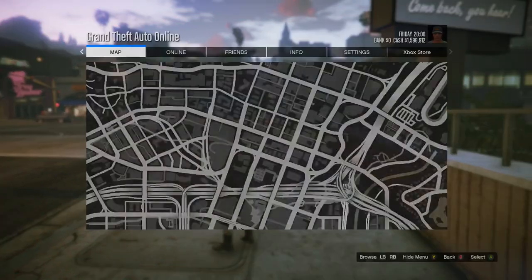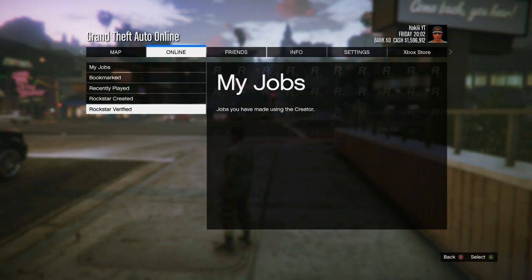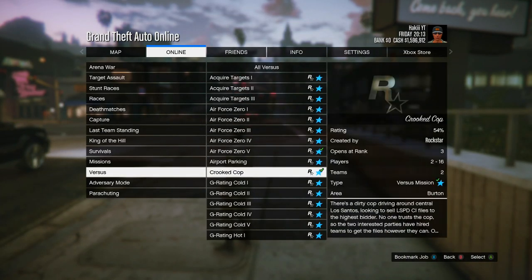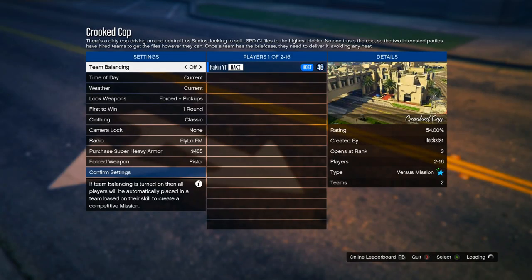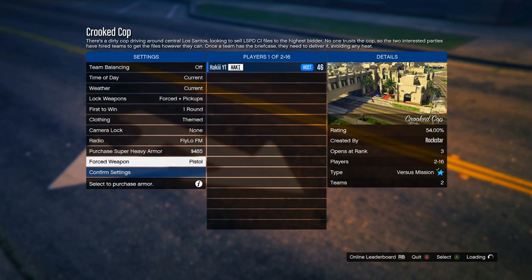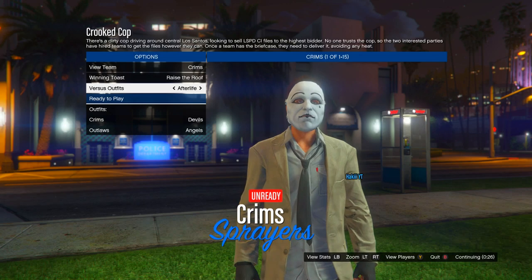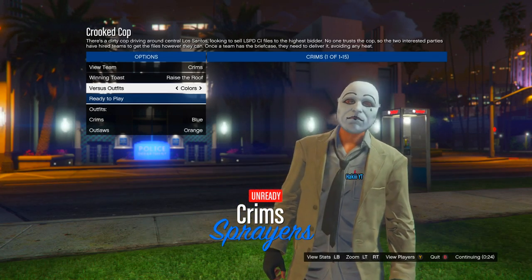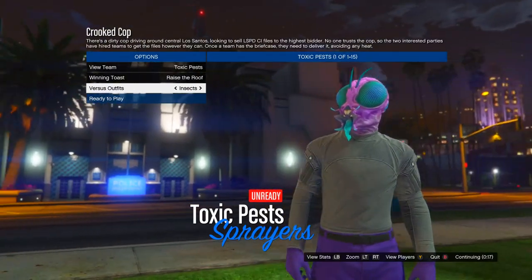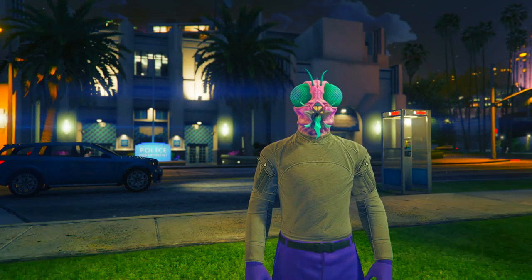For the purple and orange joggers you'll need a friend, but he barely has to do anything. Go into jobs, play job, go into Rockstar created, then into versus and start the job called Crooked Cop. Once you get to the menu, change clothing to themed, invite a friend, and start the job. When selecting your outfit, go into versus outfits and select the outfit called Insects — as you can see we've got the purple joggers on us. Go ahead and ready up to start the job.